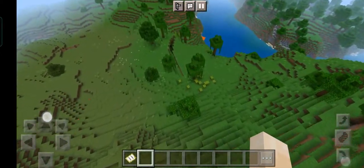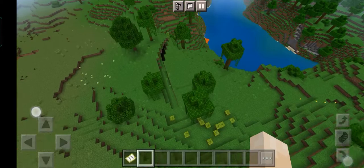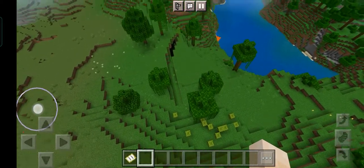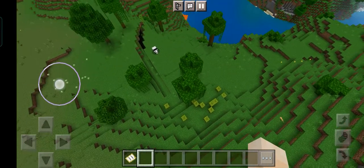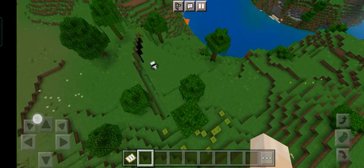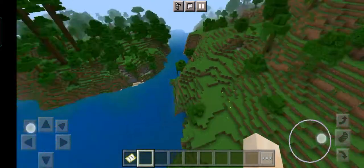Hi everyone! Today we are playing Minecraft in creative mode and I'm stuck in an endless jungle. I don't know how to get back to the forest — it's impossible to get back to the forest. We're exploring around the place in creative mode.